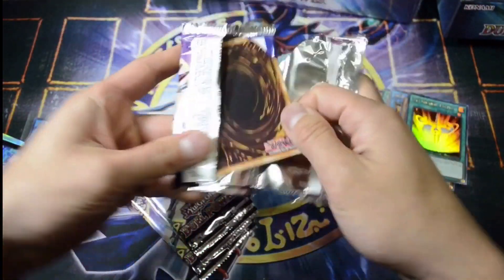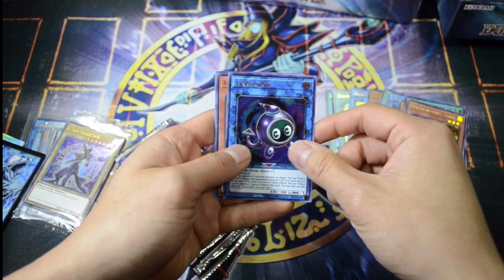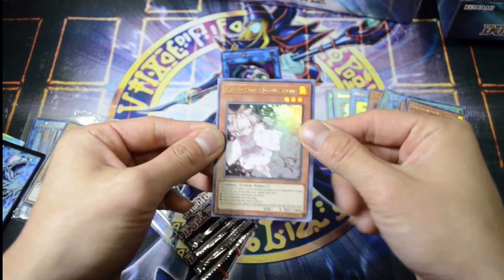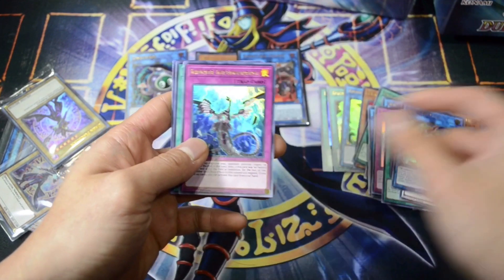Of course every card in here is Ultra Rare, so I'm not going to sleeve all of them. We have Link Karibo — I'm going to put that aside because I like that. And Ash Blossom and Joyous Spring. Really cool reprint. Card: Goki Jet Ogre. That's one of the new Goki cards.